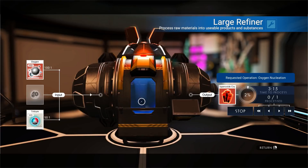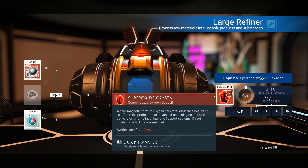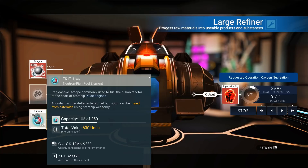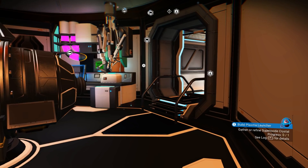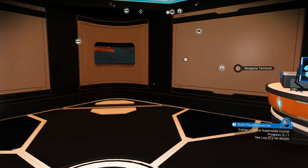What does the tooltip say for tritium? Radioactive isotope commonly used to fuel fusion reactors. It's just the experience of knowing what to do. So all we need is the superoxide crystal, and then we'll get a plasma launcher on our weapon, and then we might go take on the other place.